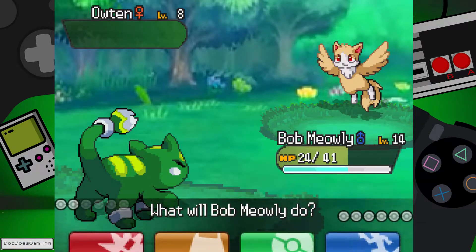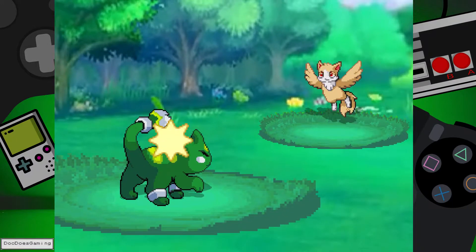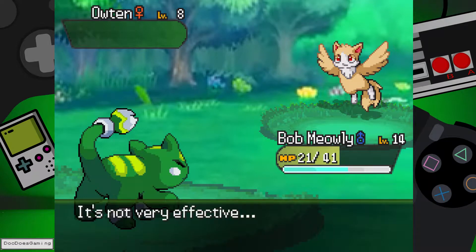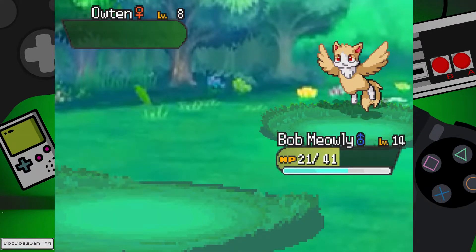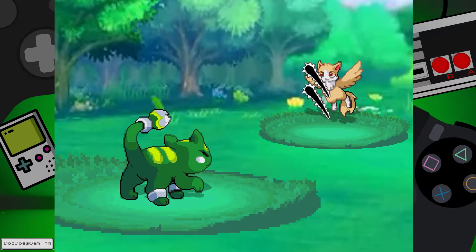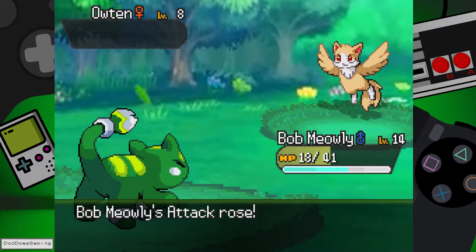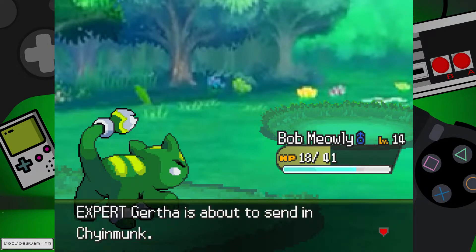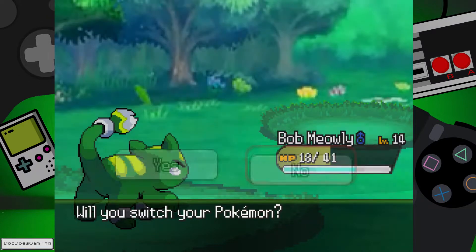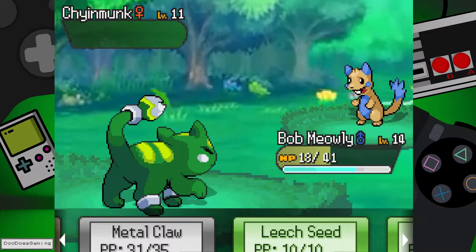And here we go, clicking on Pokemon again. Let's go for Metal Claw here. Good turn. Let me just take a sip from my water here. A little bit tired today. Attack up. Let's go. And then she's sending in a Chinmonk. Just stay with Bob here. And let's go for another Metal Claw.